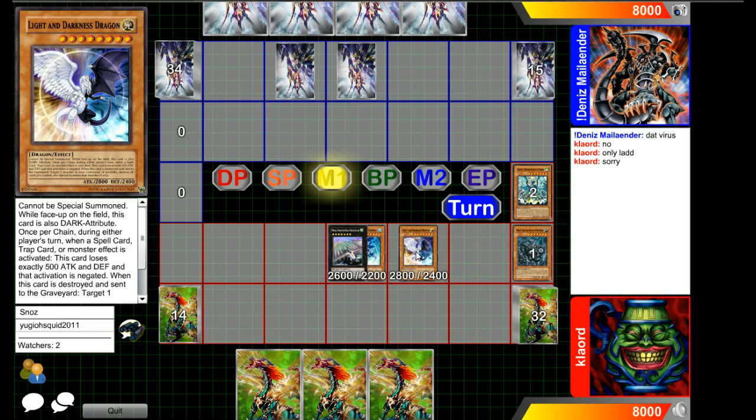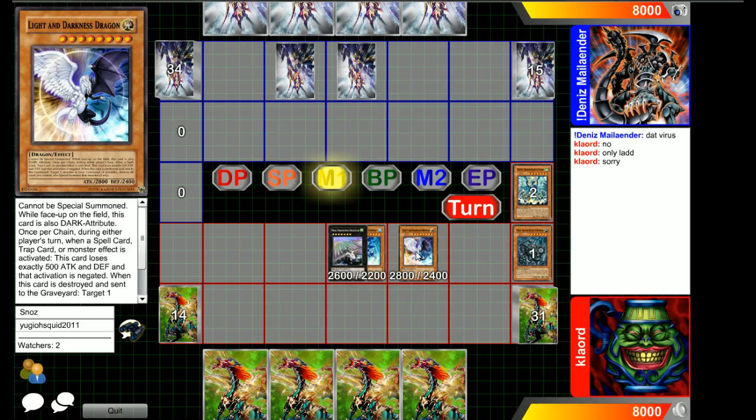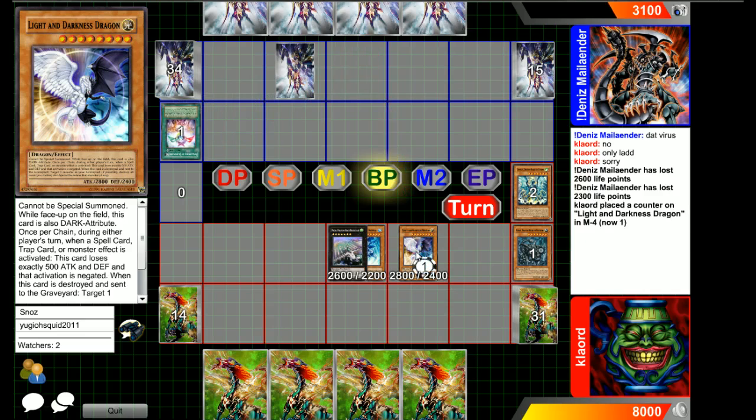You can't search because nothing in Spellbooks really chains together, so it would negate pretty much everything. He just goes to the Spellbook of Judgment — that'll get negated — so it'll be a 500 attack reduction, making it a 2300 attacker now.